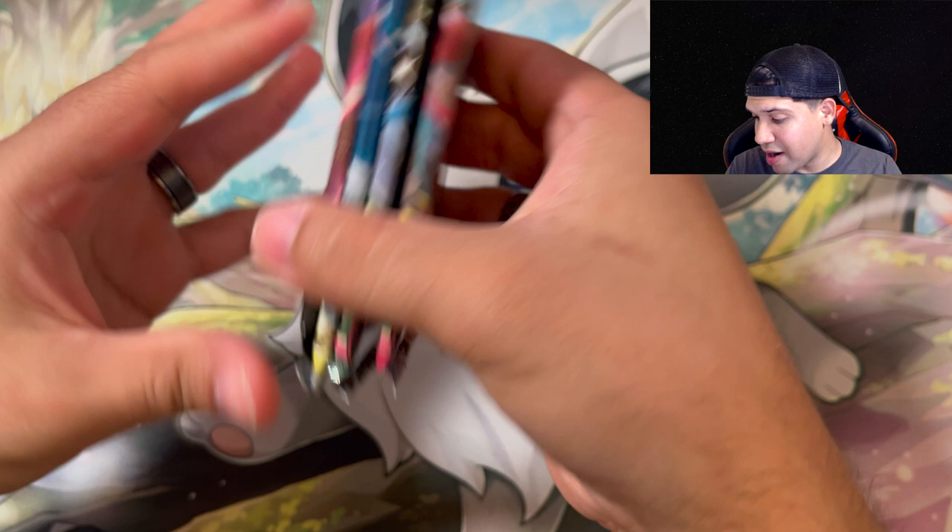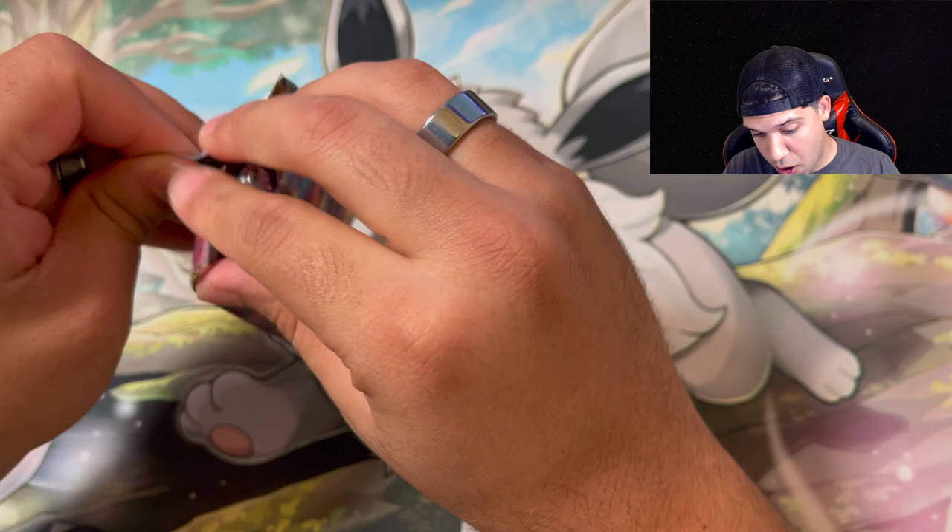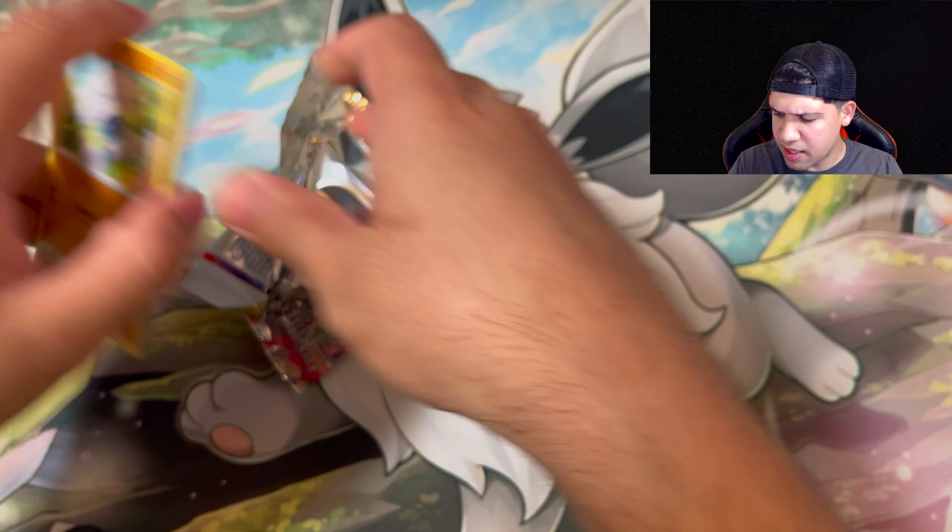We'll go box by box and see which one gave us the best pulls. We'll start with Lost Origins, it being the most recent set that came out. Hopefully everything comes out nice. It's a little bit odd that they would put a Fusion Strike pack in here - I would have thought they would have went Brilliant Stars and did the three most recent, excluding the Pokemon GO set.